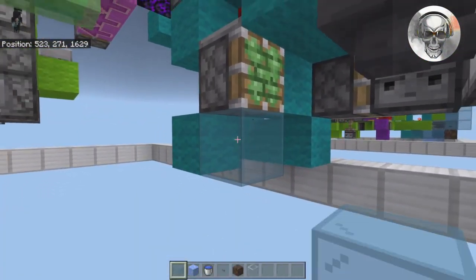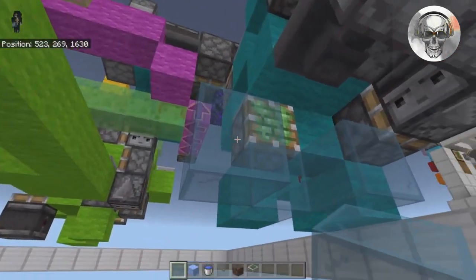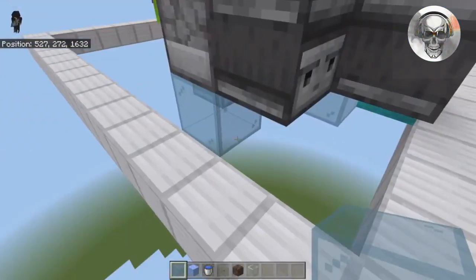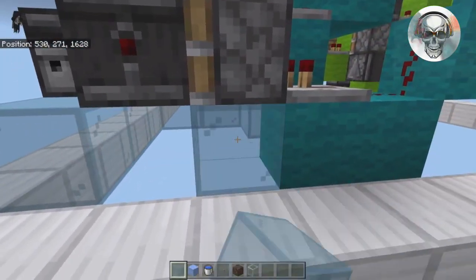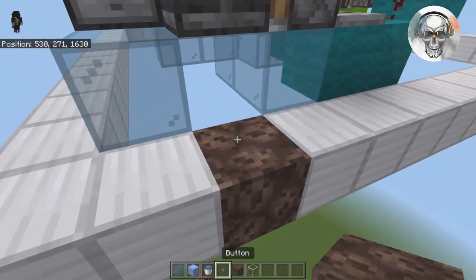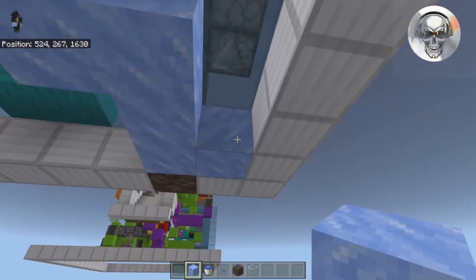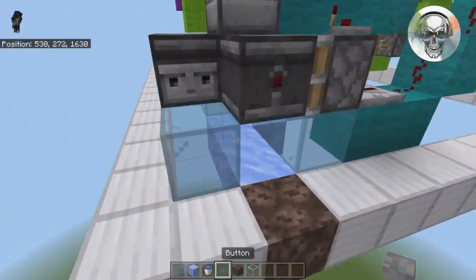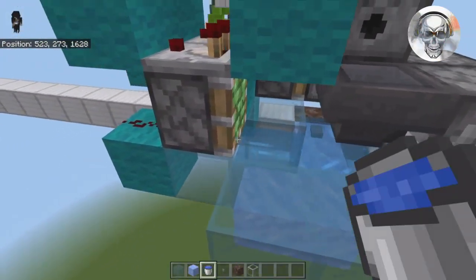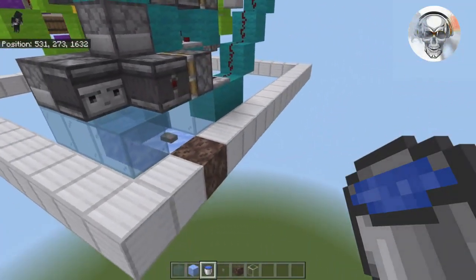Now it's time to set up the waterways, coming right underneath this piston. Place a piece of glass there, another one out, with temporary ones two out on the sides. Come out by two, place a temporary block and one out to the side, bringing this all the way to the edge. Do the same on the other side. Inside the trunk border, break that block and place soul sand. On the bottom side, place packed ice all the way around. Place a button there to stop water from flowing out that way. Place a bucket of water right by that piston — this ensures that even if a shulker box lands in the back it'll still get taken out, making it 100% dependable.